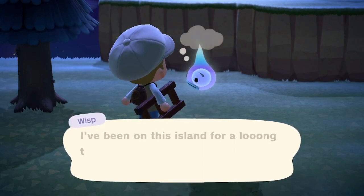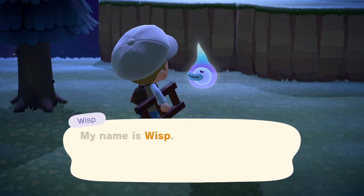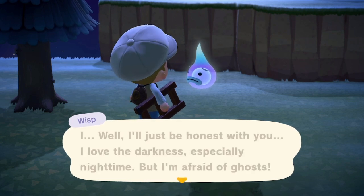You go up to him, you talk to him, and as you just saw there, 5 spirit pieces will exit his body, and you need to go and find them with your net across the island.